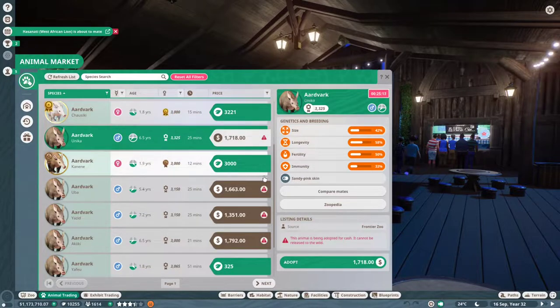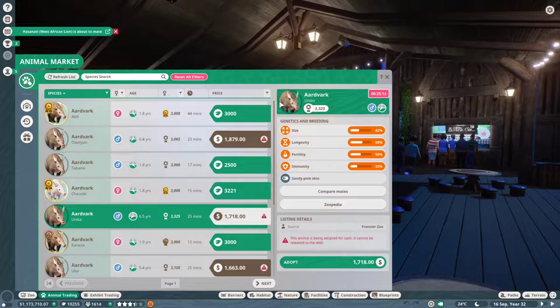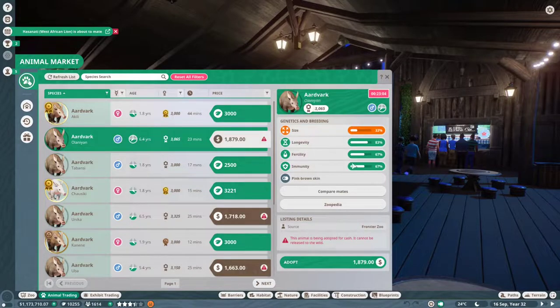So to avoid the incest penalties, make sure that if you're buying a breeding pair, try to get them from different franchises or buy a Frontier animal. And I still do this — I still forget to look. So make this your reminder to always check the stats, always check the age, and if you need a breeding pair, remember to always check that you are buying from different zoos.